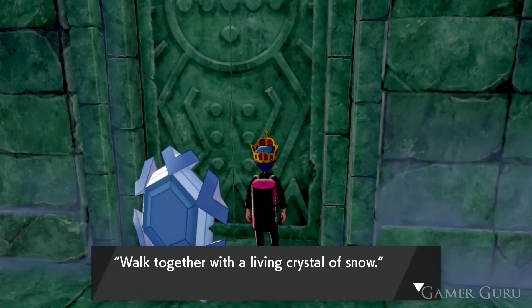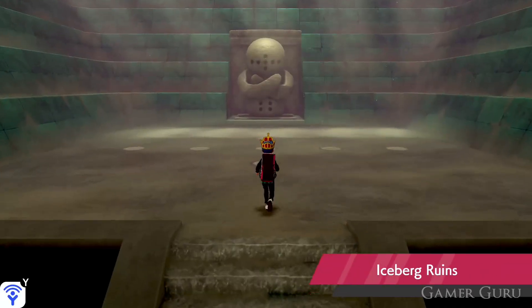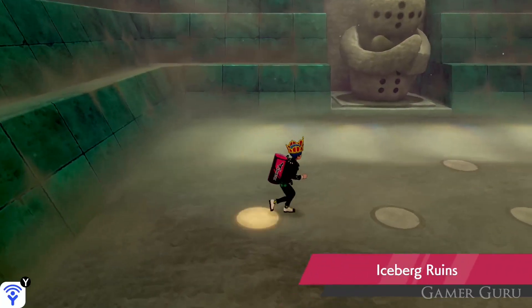Same as for the other Regis, simply step on the panels on the floor until they're all glowing, then interact with the statue at the far side of the room. This will start the fight with Regice and give you a chance to capture it.